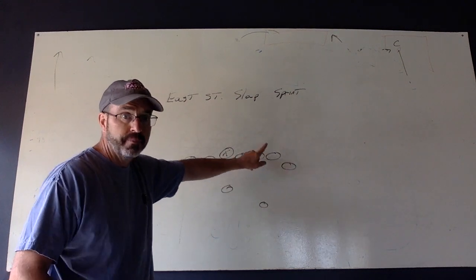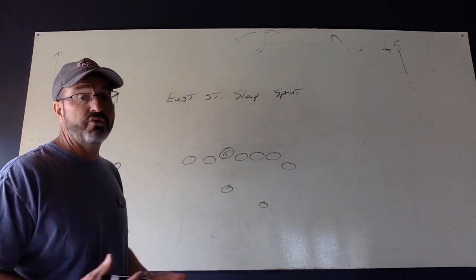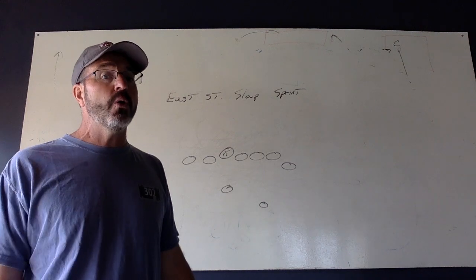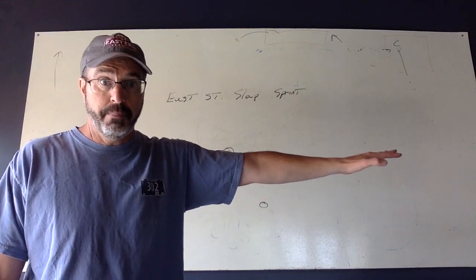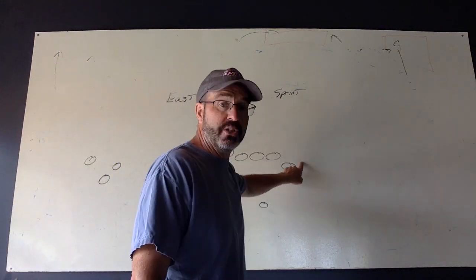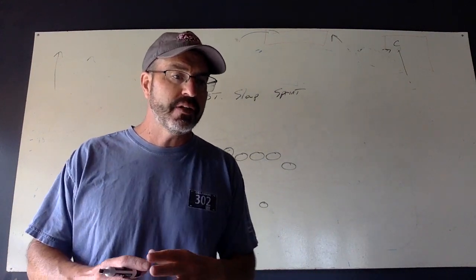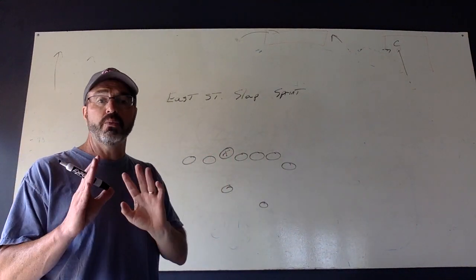So we're in East, we're in Strong. We would probably call this East Strong Smoke, which means we put all three of our guys over here in a bubble. Although we don't have to do it in Smoke — we could go East Strong Over. But the point is, we're going to throw a pass to this place over here. So if we can keep as many defenders away from that side of the play without having to struggle on it, we'll do that first. So let's talk about Smoke.